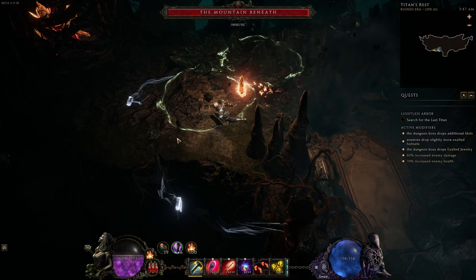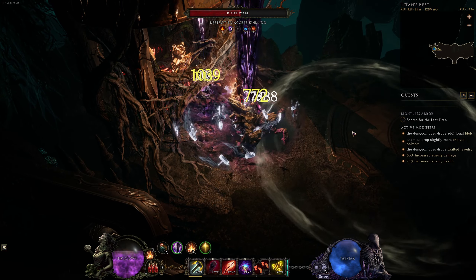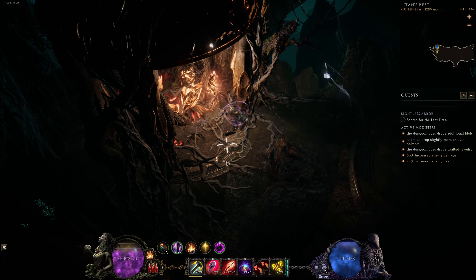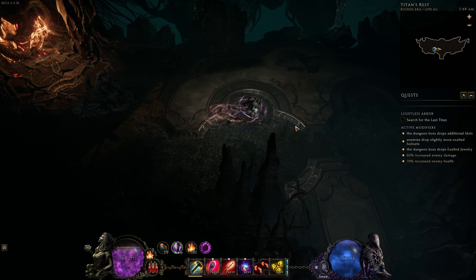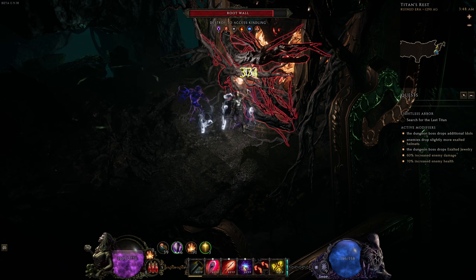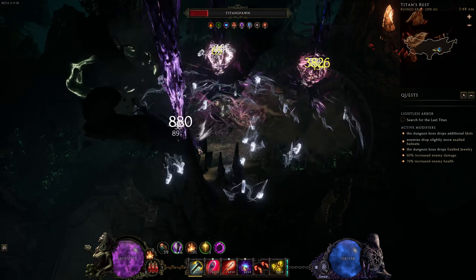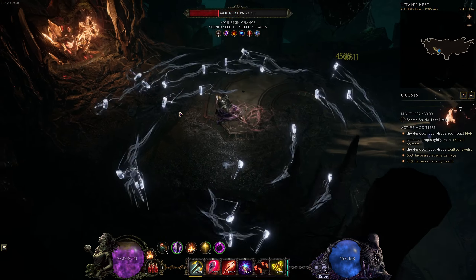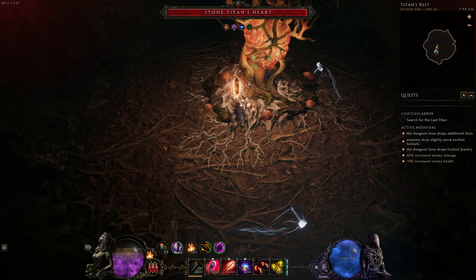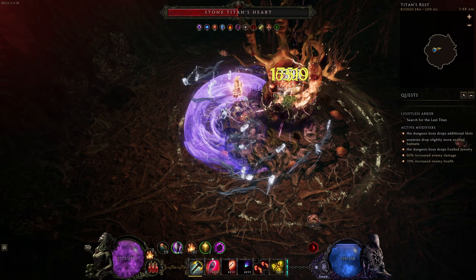After you reach the end, you'll confront the boss — a massive titan. Don't stand in his big slam. It didn't kill me because this was a relatively low-level Lightless Arbor, but a high-level one would have pretty much been instant death, even with Ravenous Void. So make sure to use your movement skill tactically or Silver Shroud to avoid damage. Destroy the debris on the left, ignite the kindling there, then destroy the debris on the right, ignite the kindling, and then destroy the titan's heart. Do this and you'll end the encounter, getting a pile of loot.